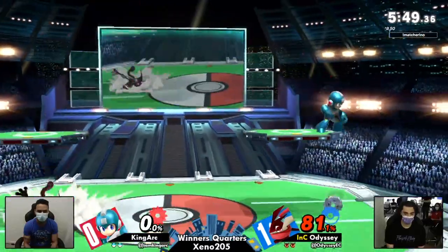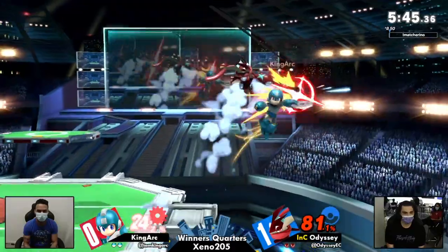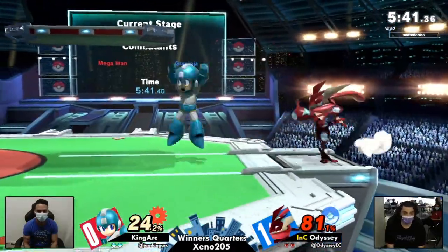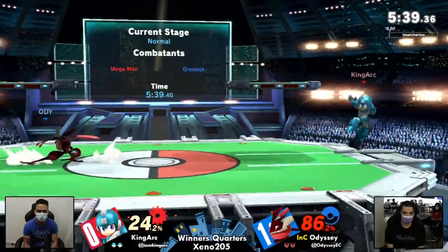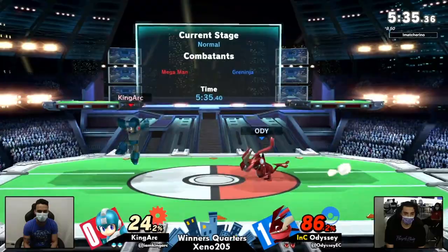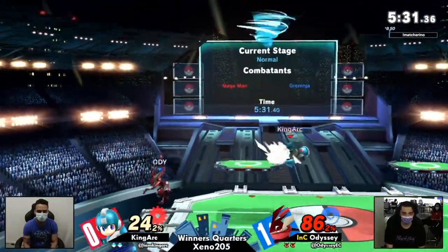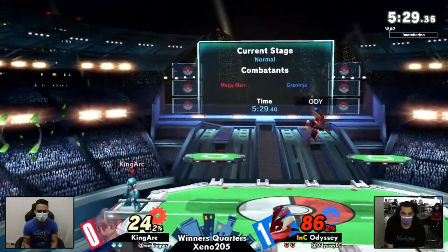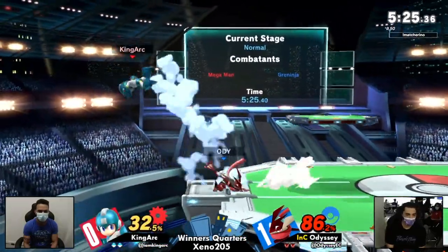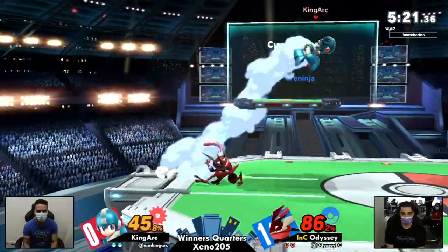Back to neutral. Those back-to-neutral moments are when Odyssey shines — he all of a sudden starts getting these really good hits in. That's certainly a place where Greninja shines in general against Mega Man. Greninja can cover so much space so fast with the ground speed this character has, and being able to mix up very quickly with that burst option in dash attack is super good against Mega Man.